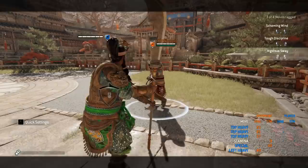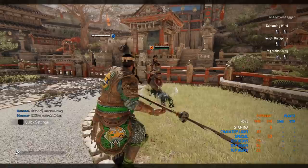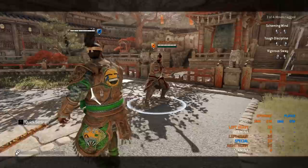So if you do not have a wall, you do a light — it will be your light finisher, so you cannot chain anything else. But you can also go for the unblockable. You can actually do some decent faint game on the dashes like Tiandi, but you don't actually see any Jiang Jun's using the feint.